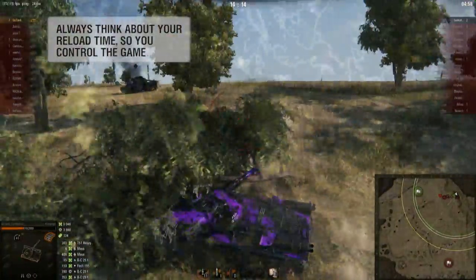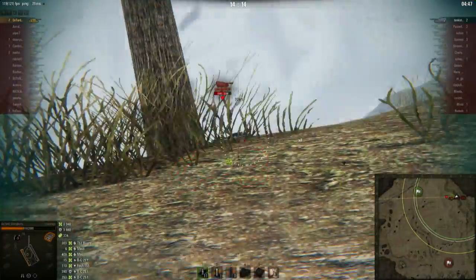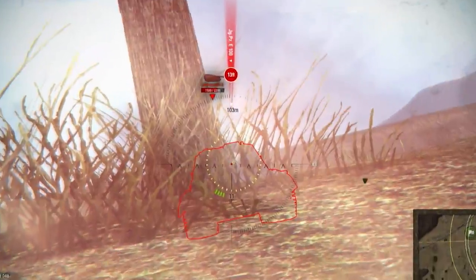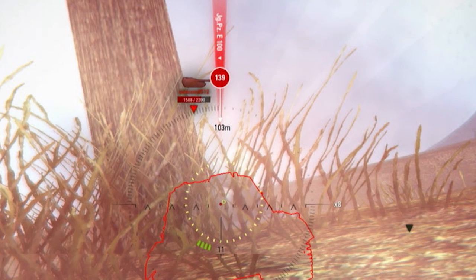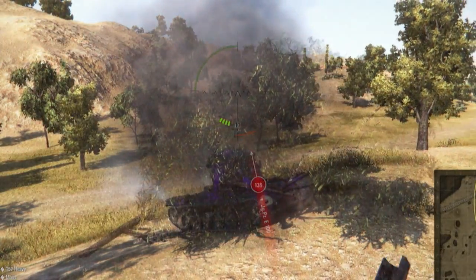I'm running away and trying to buy time for my reload. I'm trying to bait him and make him fire — I keep baiting him and he fires HE, which is really fortunate for me because now I have the time and the HP to put my remaining 4 shells into his lower plate and hopefully take him out.